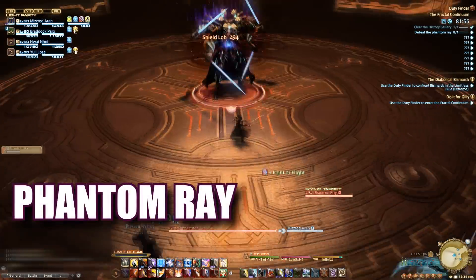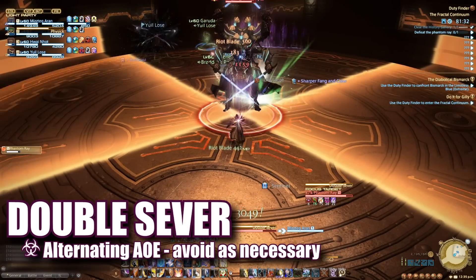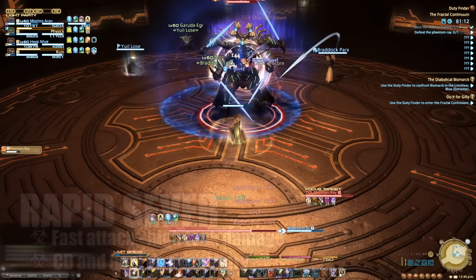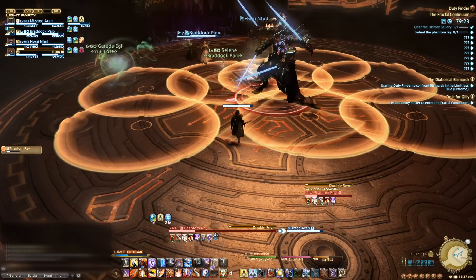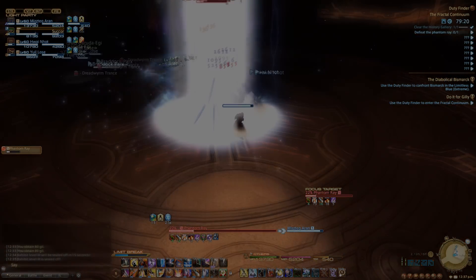The first boss is Phantom Ray. This boss will cast Double Sever — wide alternating AoEs that should be dodged appropriately. He will cast Rapid Sever on his primary target, dealing a high amount of damage. Tanks can cooldown through it. Healers keep an eye out on the AoE healing, and everyone will eventually need to watch out for the added circle AoEs during Double Sever. What he lacks in mechanics he makes up for in health, so keep dodging everything until he's down.